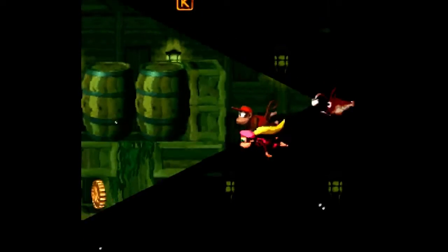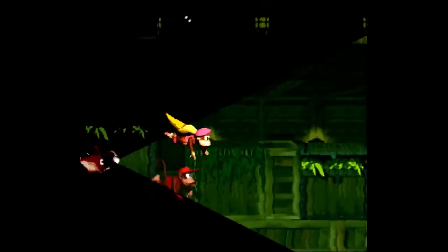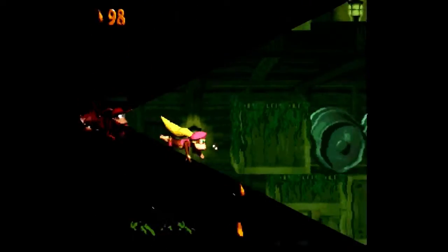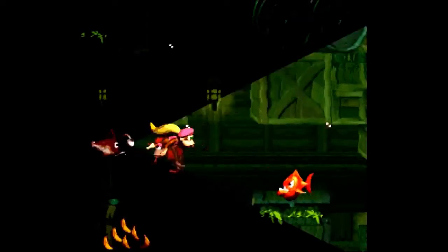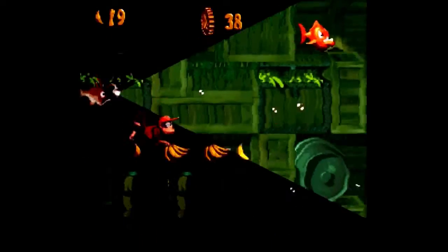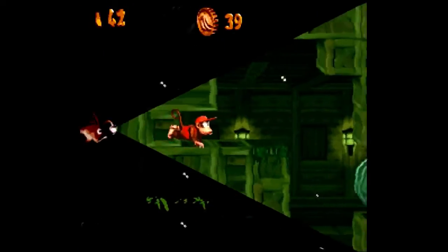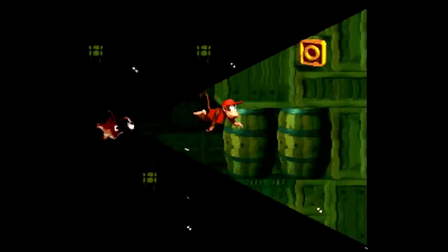Of course, we have tons of enemies: Lockjaws, Flotsams, and a new type of Puff Tops — you'll see that later. Let's pass through here. There's a DK barrel here if you're not with your partner. That Lockjaw is dangerous. This place is pretty dangerous if you're greedy. Let's get some bananas and hope not to die. I hate this part.